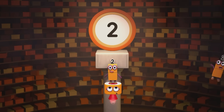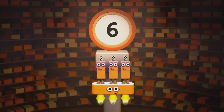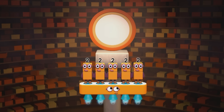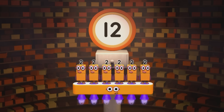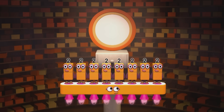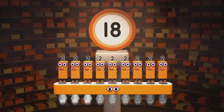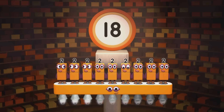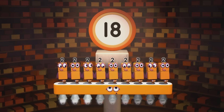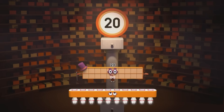One two is two. Two twos are four. Three twos are six. Are you keeping the score? Four twos are eight. Five twos are ten. Six twos are twelve. Are you ready for more? Seven twos are fourteen. Eight twos are sixteen. Nine twos are eighteen. That might be plenty, but why should we stop now? Reach for the top now. Ten twos are twenty.